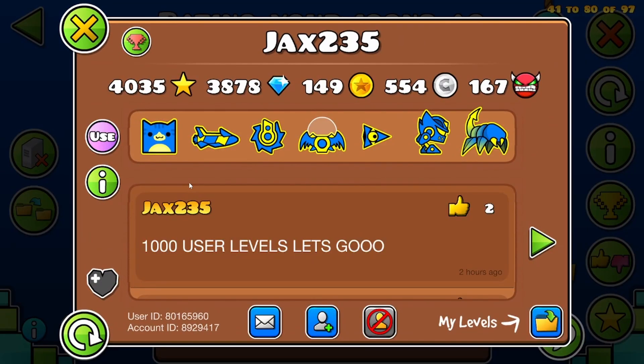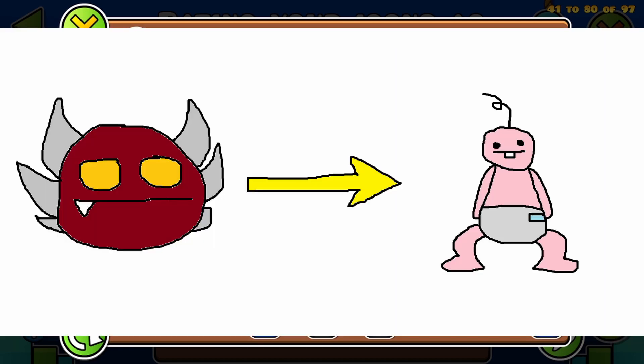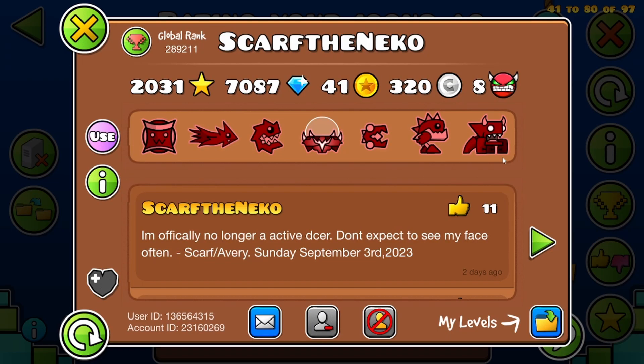Next we have Jax235 — cat icon. Next we have Scarf the Neco. Scarf looks like Bloodbath had a child and that child was a generic level creator. 3 out of 10.